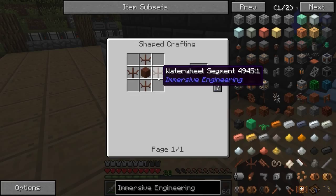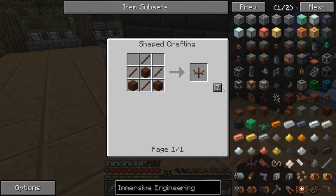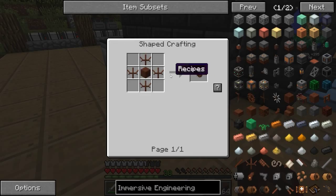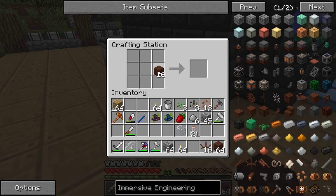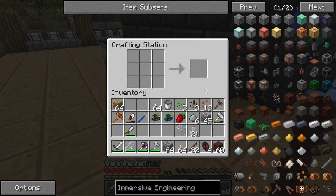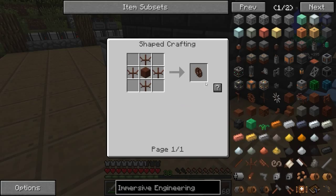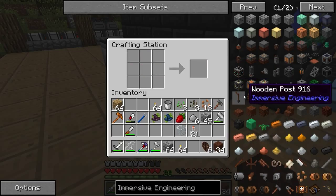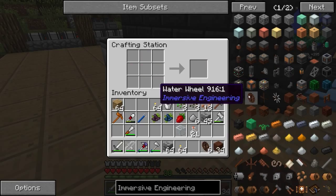We want to do water wheels. For water wheels, we need these components. Let's go ahead and make a bunch of these — we have 16, which is enough for four, but we actually might need a lot more. Let's do a little bit of this. We have four, then let's make some more water wheels. We have six, which is enough for two complete water wheels.